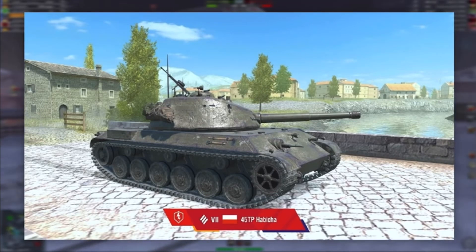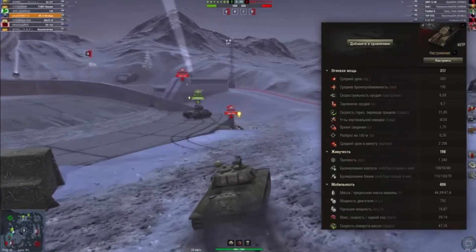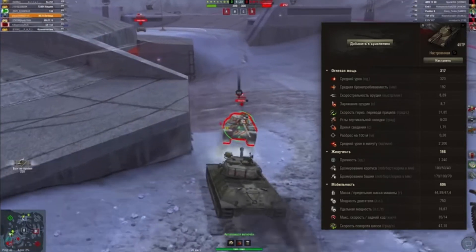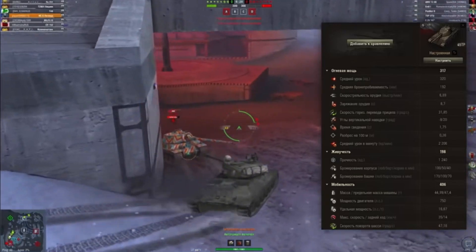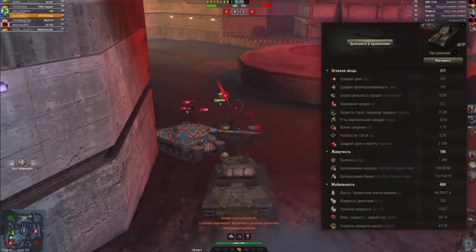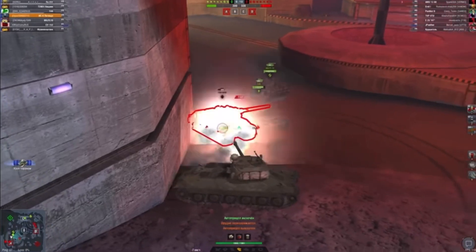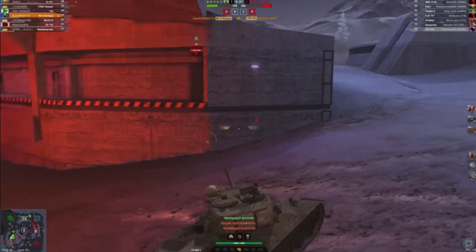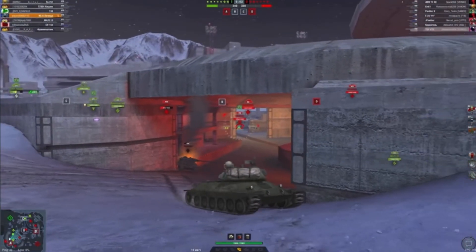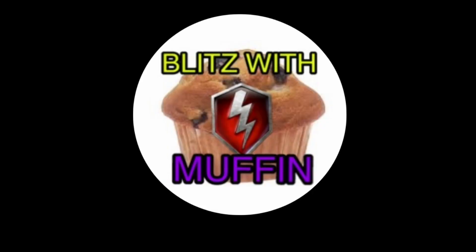There are tanks that have a little bit more derp to them, like the IS-7 compared to the IS-4 or E5, and also the AMX Melee 54 which is also a bit on the derpy scale, but the 60 TP is now even higher than those. It doesn't have as good DPM as the E100, but a little bit better than the VK72 and has a better reload. Hopefully this was quite interesting — I'm excited for this. This is The Muffin, stay cool and keep tanking.